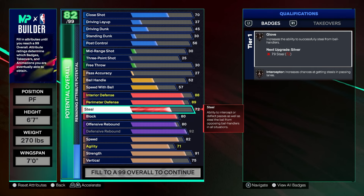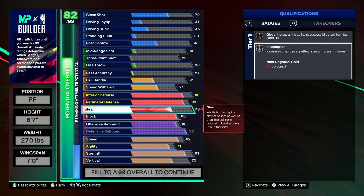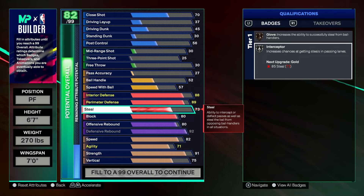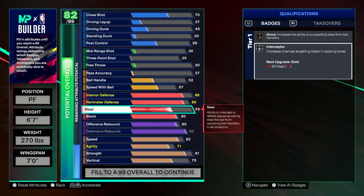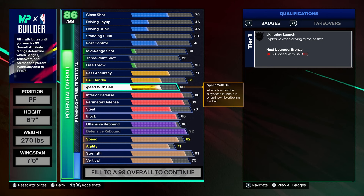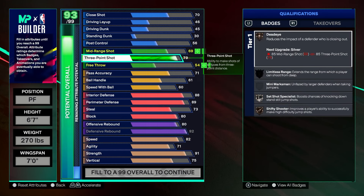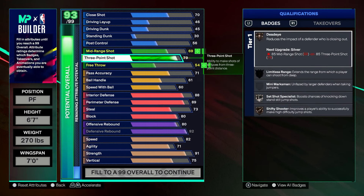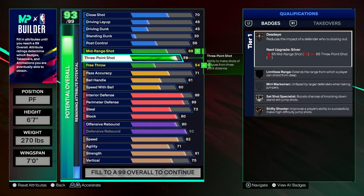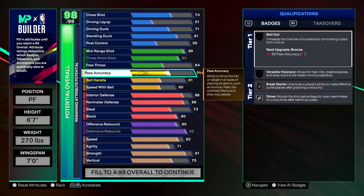For the secondary version, this one would be 6'7", 270 with a seven-foot wingspan. The difference: we're going to have a little bit higher rebounds — 92 rebound and 80 offensive rebound. We're also going to give this one 91 strength, but he'll be a little stronger with higher tier movement forces. We'll do 71 agility for pig dodger, 75 vert — that gives us the blocking badge. We'll add an 80 block, giving you high fly denier and pogo.